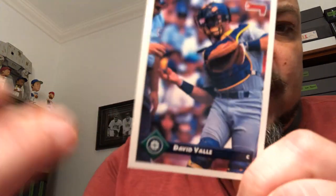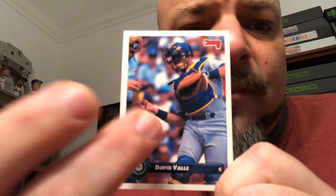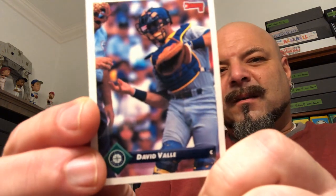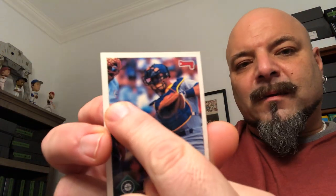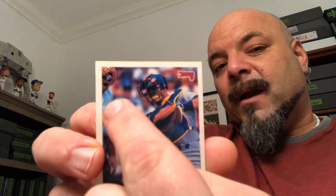And we got another one here — David Weathers. David Valley — that's a good one. It's a 93 Donruss. Don't know if I need it in the set, but if I have it in the set I get to put this in my catcher's binder because he's in his catcher's gear. Also, it's got the umpire — I'm also thinking about doing an umpire PC. If there's an umpire on a card, I might start an umpire PC.